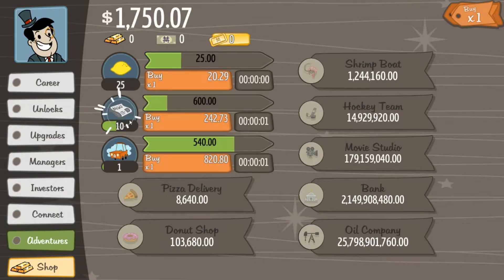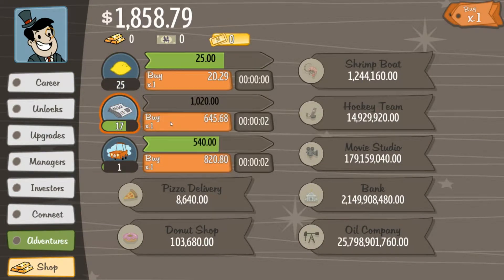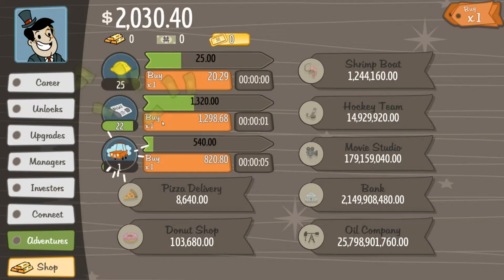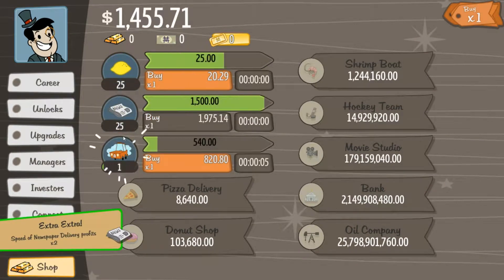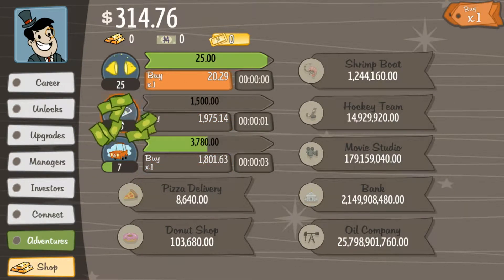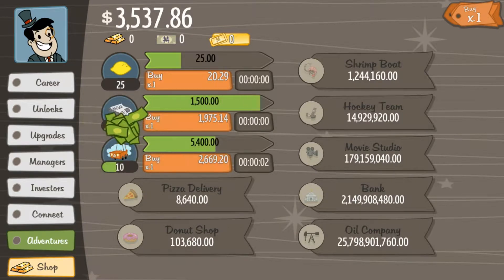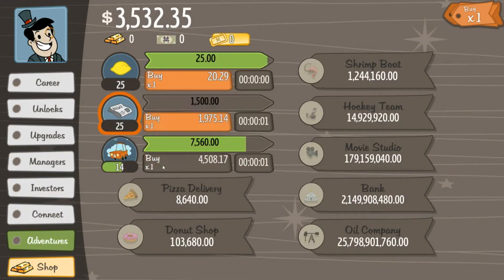I'm going to go ahead and buy a car wash to get that going as well — that's an extra $540, pretty nice. Let's get these going. I'll try to get the newspaper stand to level 2, which I think is also $25. I'm making some real money on this car wash — that's really fun.